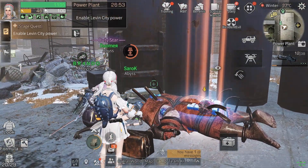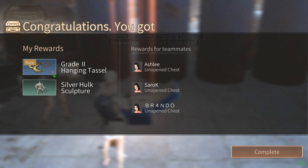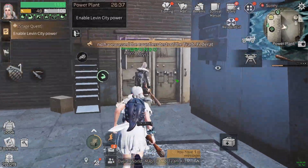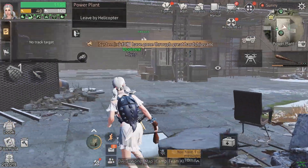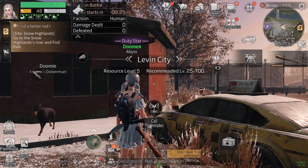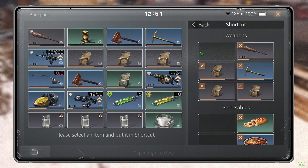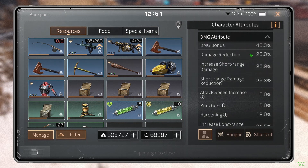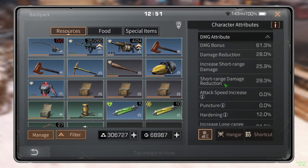I'll show you guys what gear I actually use and what you need for Power Plant. Let's open up this Power Plant box — we got a Grade 2 Hanging Tassel, nice. Enable city power — we gotta do that. We got SS rank. After you get SS and that shows up, press this button and then leave; you don't really have to loot the box. I used Unparalleled — if you don't have any guns in your slots you get 15% more damage. Check the damage attribute: right now I have 46.3, but with a gun in my slots it's 61.3. That's 15% damage bonus — that's a lot.